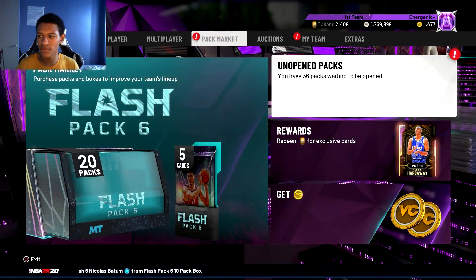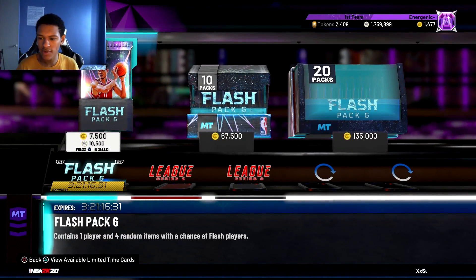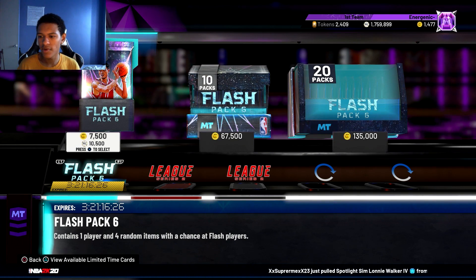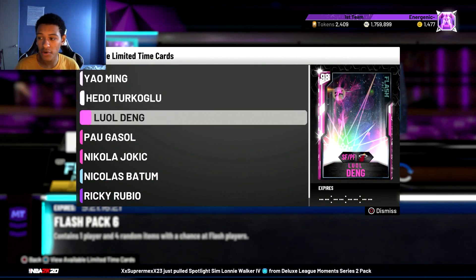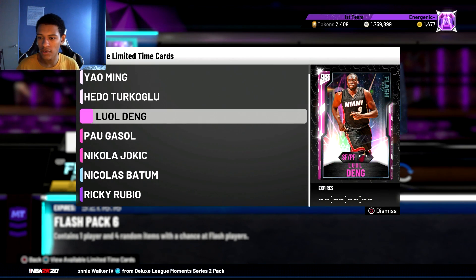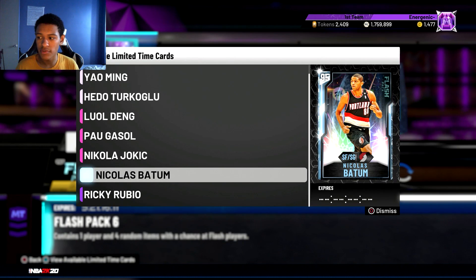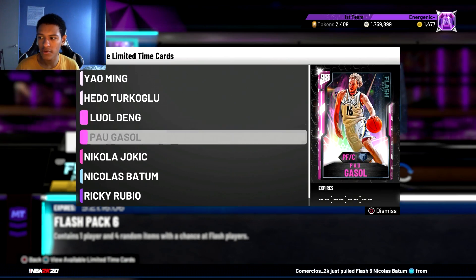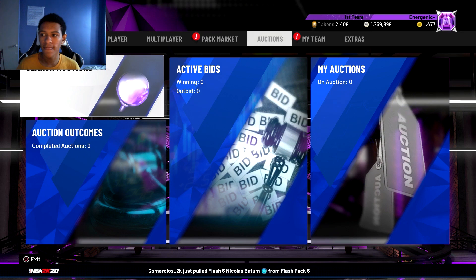Let's see what packs are in the market right now — we got Flash 6, which expire in three days. Since these are the packs currently in the game, you want to snipe the players that are in here. The pink diamonds are Luol Deng and Pau Gasol — these are the guys you want to snipe. You can also snipe Nicolas Batum if you want, but I would mainly go for Luol Deng and Pau Gasol.